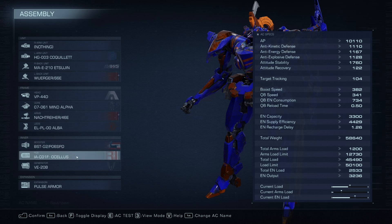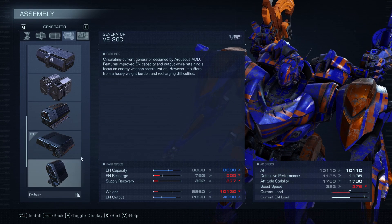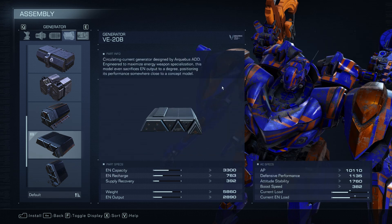Ocellus just makes the most sense — just look at my weapon setup, I'm all close range, no missiles. The VE-20B generator — a lot of you are probably questioning why — and that is for its energy firearm specialization. It's got the highest one, and that really makes that left hook charged shotgun shot something special.